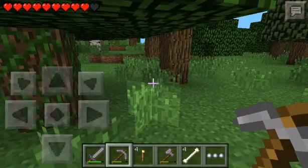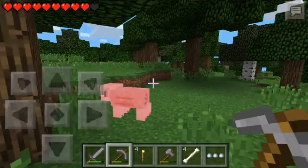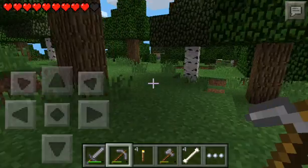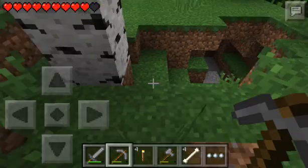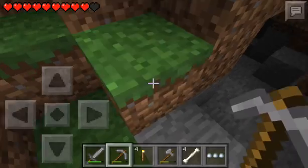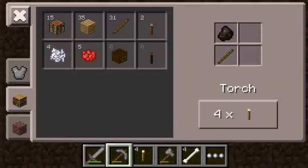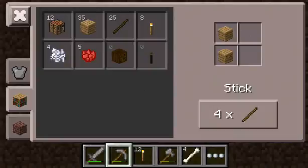I think I'm lost. But no, I'm not - I can see my house from here. You know what, screw the wolf. We're gonna go and search. We don't have enough coal. Well, we have enough coal - we'll make some torches. Make some more sticks, more torches.